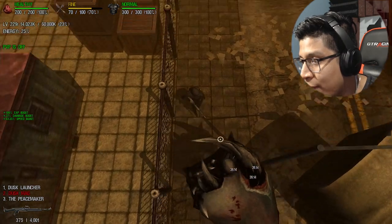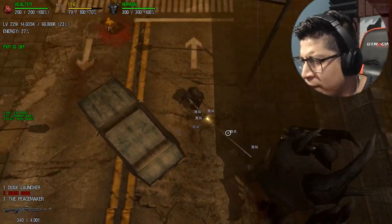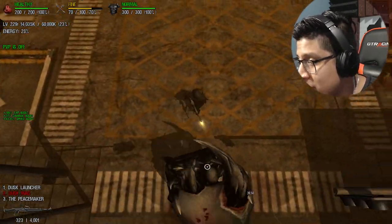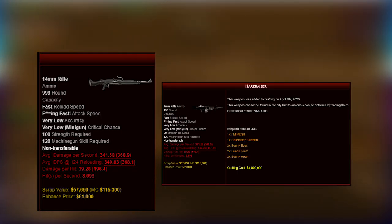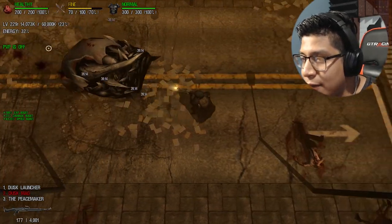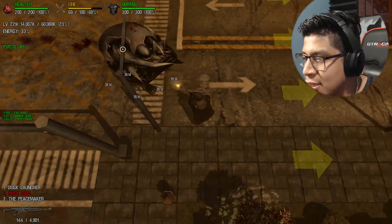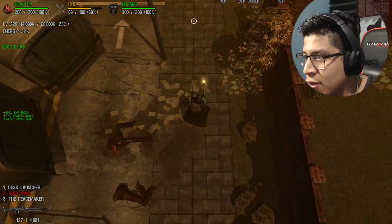Instead of the Dusk Mag, you can use the Hair Raiser — a free weapon you could have gotten through events by collecting eggs, unlocking parts, and building it for about one million credits. When I looked at the stats, the Hair Raiser and the X Dusk Mag are basically the same thing — same damage, with the only real difference being the ammo type.